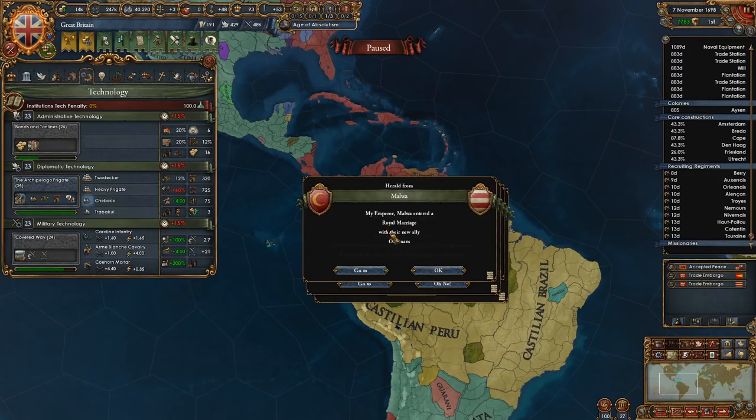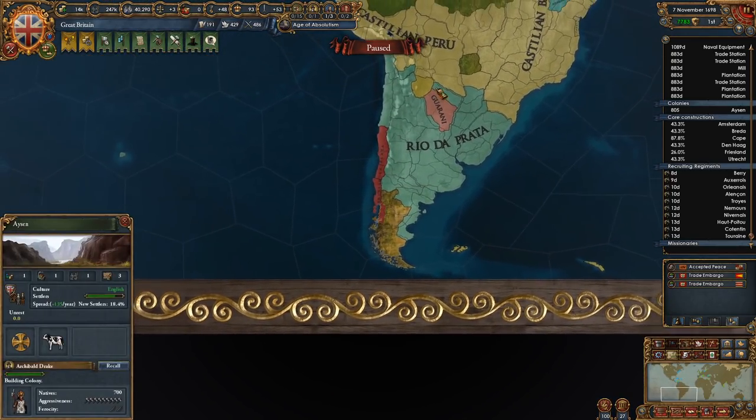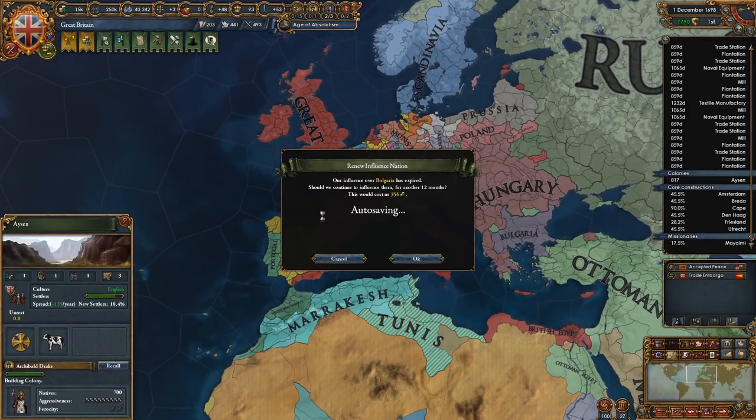Admin power sounds nice to me. Mercantilism is definitely right. We got some more savages damaging our colony — that's almost done. So dumb.